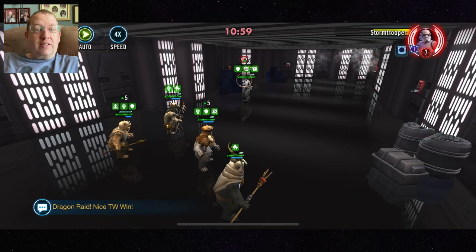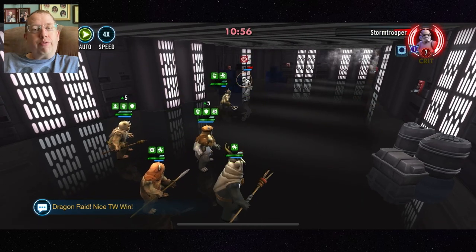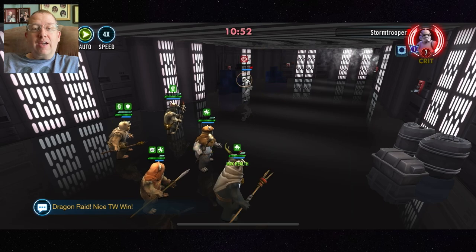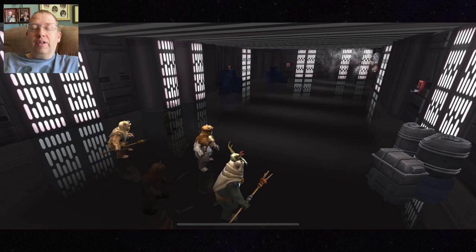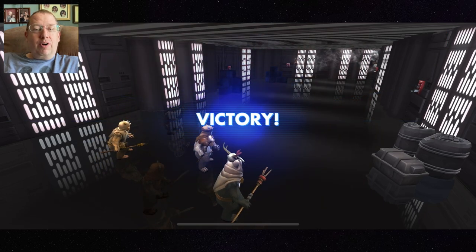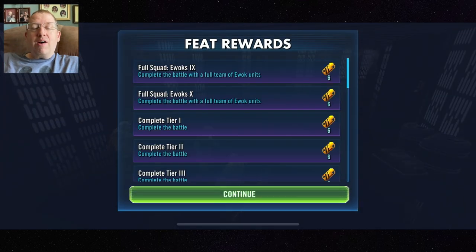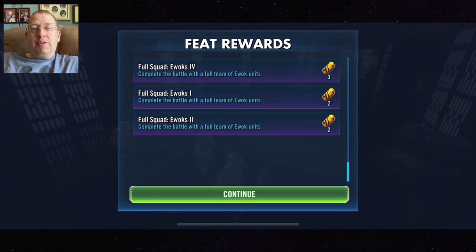My Ewoks are all Relic 7, just FYI. I do believe this is doable as low as Relic 2 or 3. At Gear 12 I don't think you'll survive the AOEs, and honestly at Relic 2 it may also be hard to survive the AOEs from the enemy. Let's look at modding real quick.